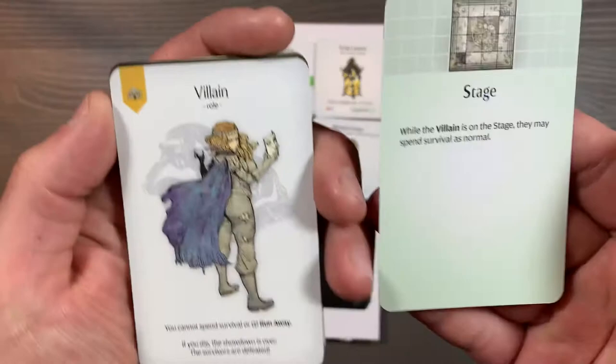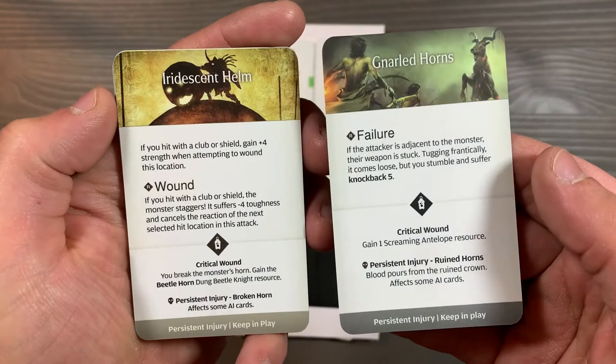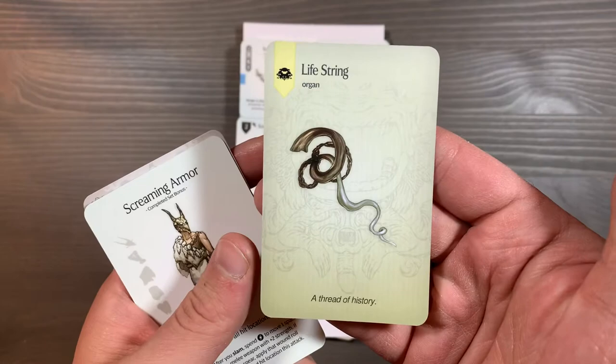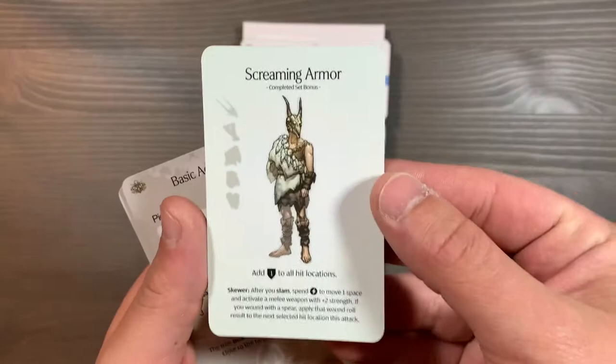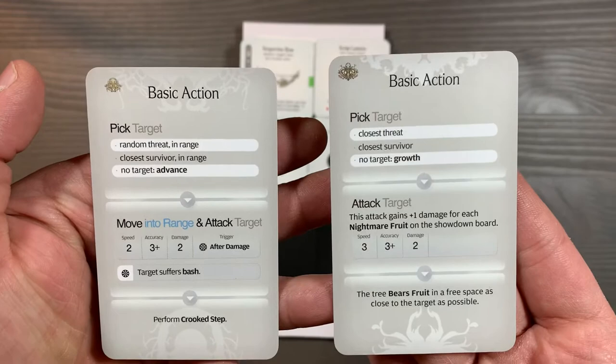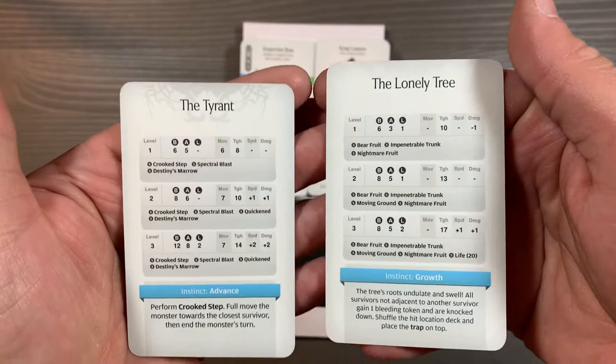We have some updates for the Lion Knight in the form of the Stage and the Villain. We have some hit locations for the Screaming Antelope as well as the Dung Beetle Knight. We have an actual resource for the Lifestring for the Sunstalker campaign. And we have an update to the Screaming Armor for the Antelope. We also have two replacement basic action cards — one for the Tyrant from the Dragon King expansion, and one from the Lonely Tree.